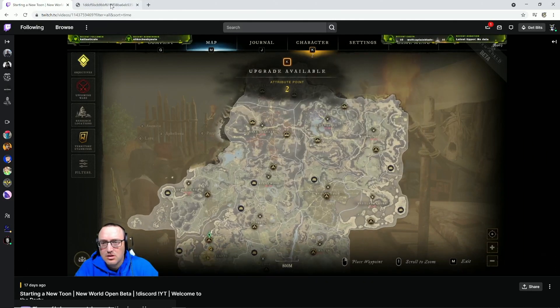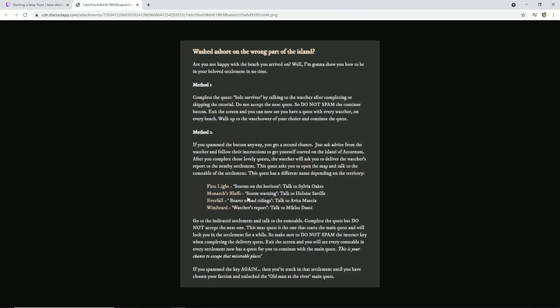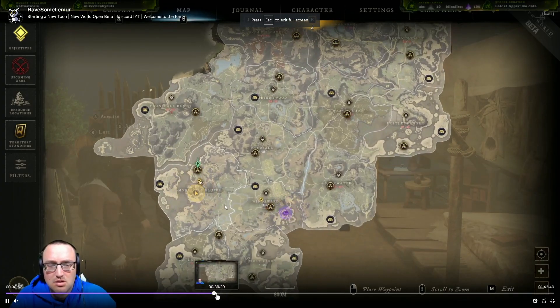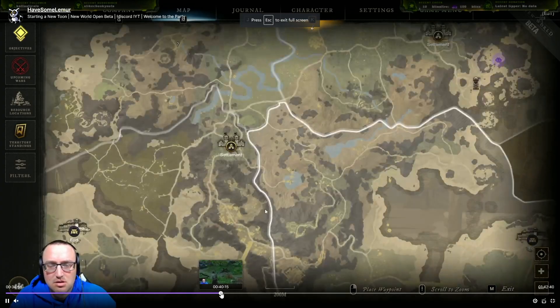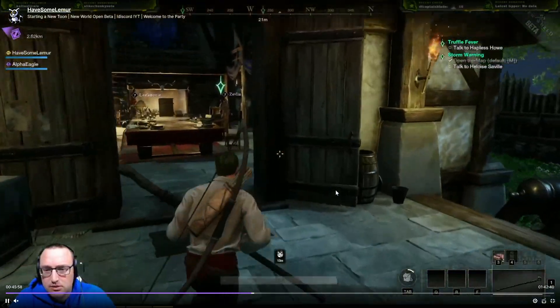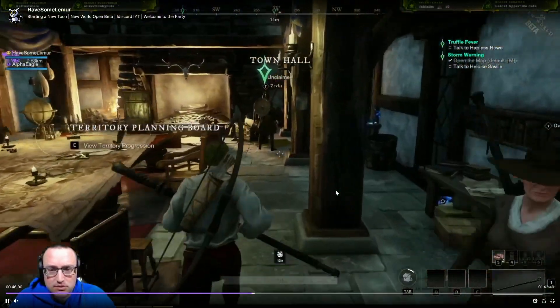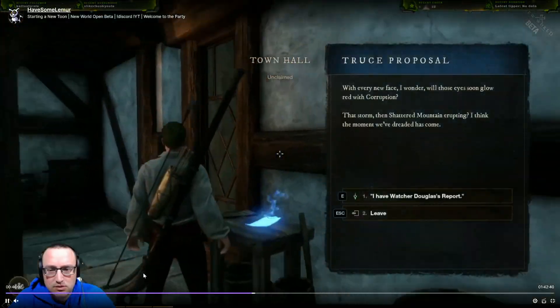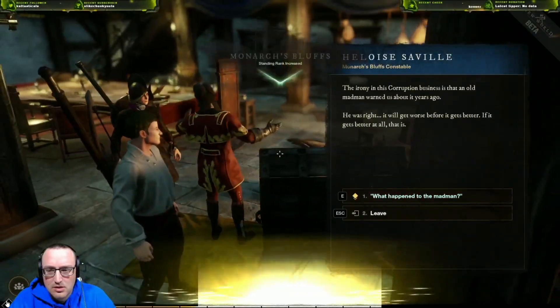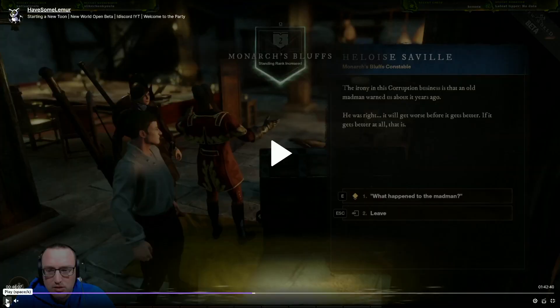Once you've done that, you make your way to the city — that's your chance. Going back to what we were talking about, 'Storm Warning' is the one for Monarch's Bluff, which is where I was. Right here you see me making my way towards the constable — I grabbed the little blueprints, that's fine — and right here I complete the quest. This is where you need to stop. Don't spam through it — turn it in, and then you can make your way over to where you want to be.